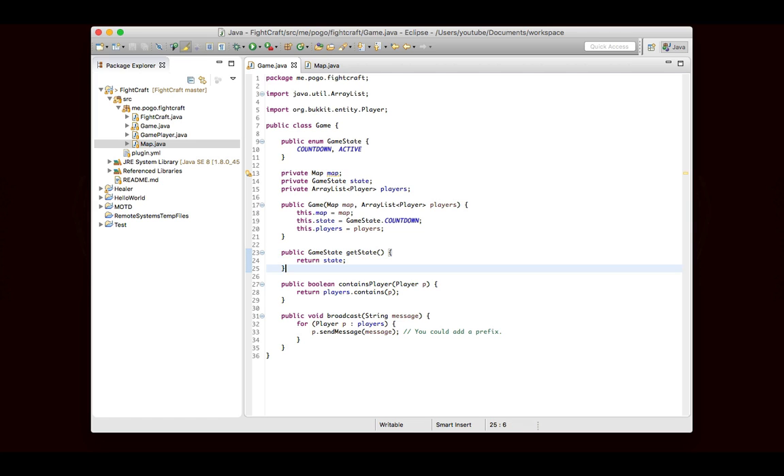We're going to write a couple of methods here, but before we do, I want to change this — I should have done this before. Instead of using Player, we're going to be using the GamePlayer class, which obviously makes more sense because we wrote the GamePlayer class and that was kind of the purpose — to be used with this game. So we're going to be using the GamePlayer class instead, and we're going to take a GamePlayer as a parameter.